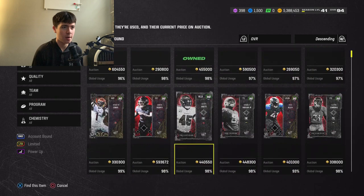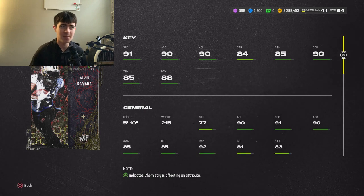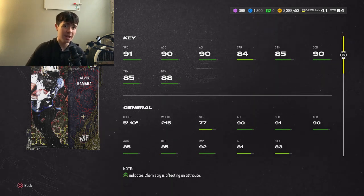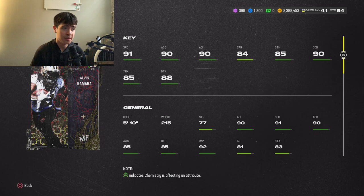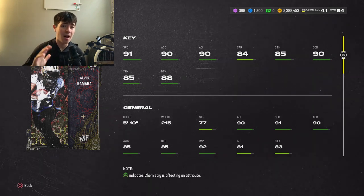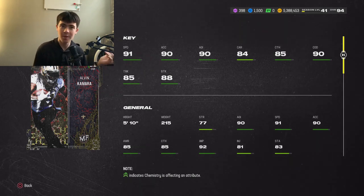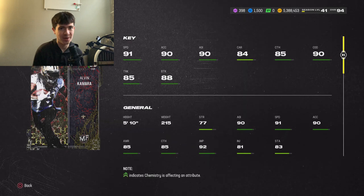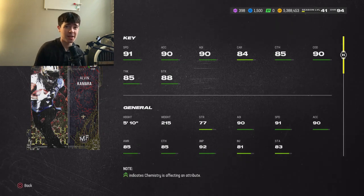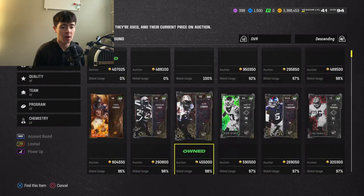These are two cards I picked up yesterday and I don't regret it at all. First up is Alvin Kamara at 450K — an incredible price. 91 speed, 90 acceleration, 90 agility, 84 carrying, 85 catching, 90 change of direction, 85 trucking, 88 break tackle. The one downside is he's only 5'10", but at 215 lbs he'll still break tackles and has incredible abilities. I wish he was two inches taller — if he were 6'1" this card would easily be the best running back in the game, but he's still very, very good.